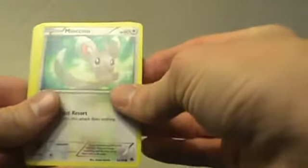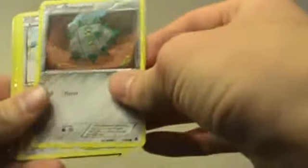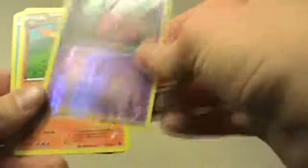Moving right along, on to pack number three. Trying not to show everything at once. Mincino, Cubju, Feralseed, Pee Dove, Cottonee, Reverse Holo Venipede, and Darmaniton, Wachog, Tranquil, Basculin,